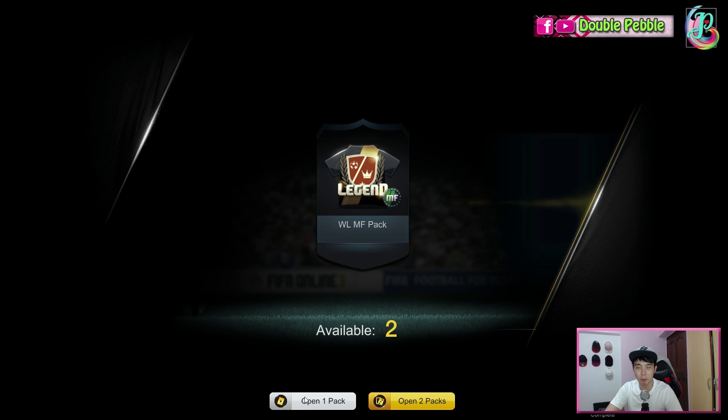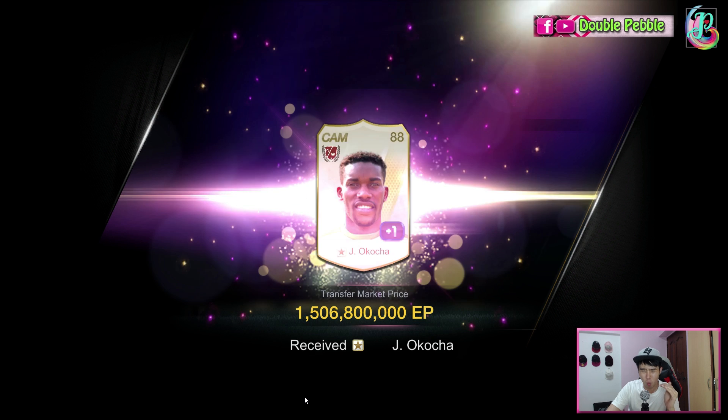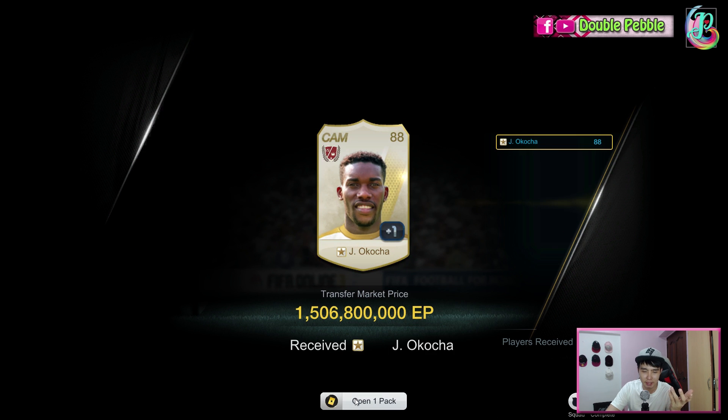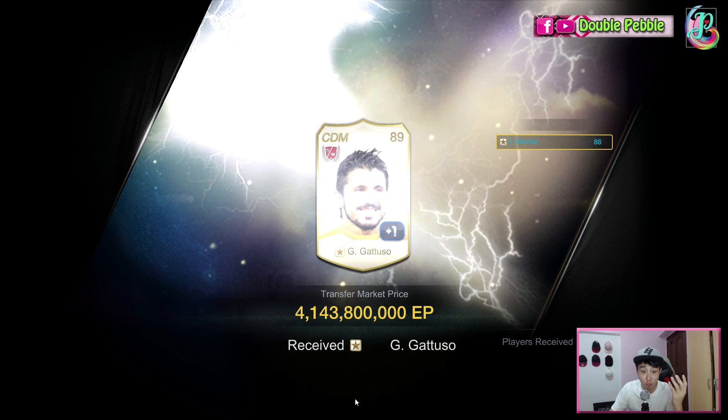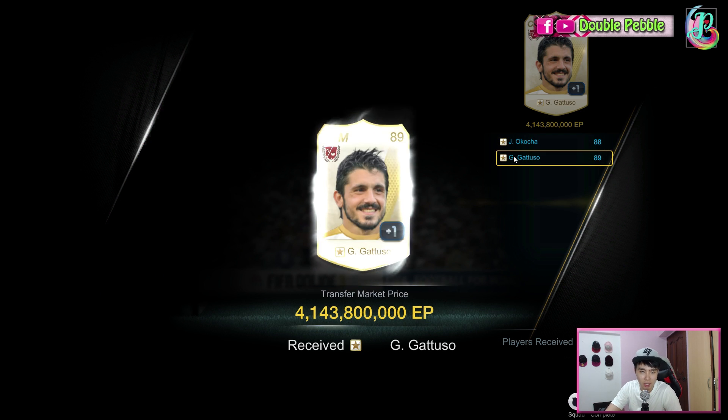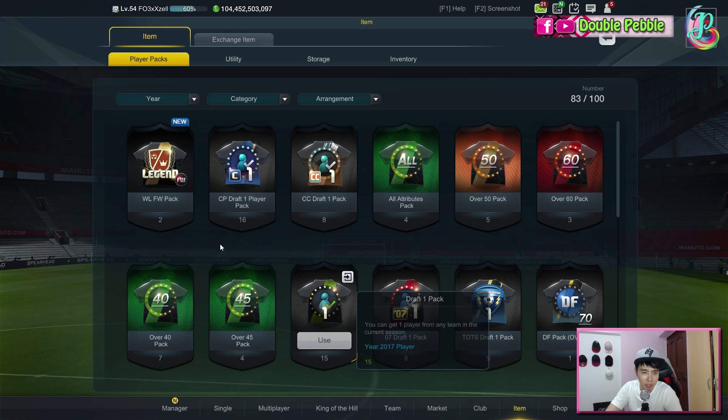Now to the midfielders — I think Gullit is still the most expensive one, so we're hoping to get Gullit. First one is JJ Okocha at 1 billion. Next one is Gennaro Gattuso at 4 billion — I can enhance him.